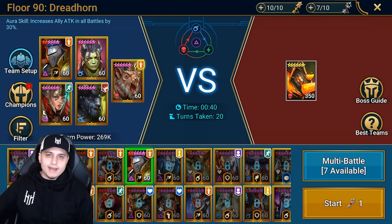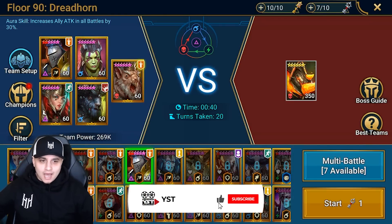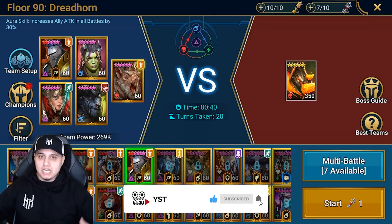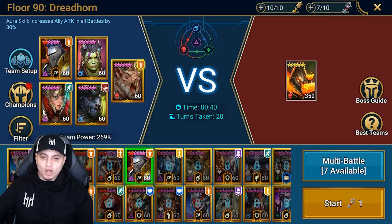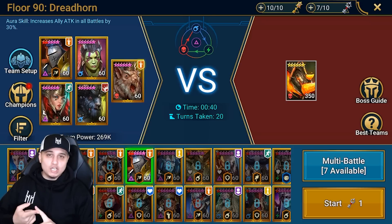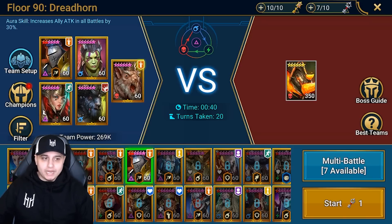What's up guys, YST here and welcome back to another Raid Shadow Legends video. Today I came up with a really cool team around three days ago in order to one-shot Bommel 90 of the Heart Doom Tower, using the Christmas Fusion in Nishak Verminlord, two ally attack champions, an increased attack and turn meter champion, and also a nuker to take down the waves.